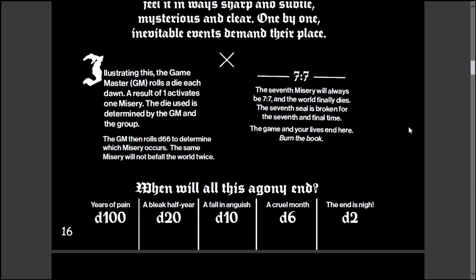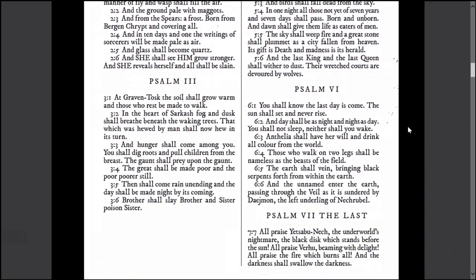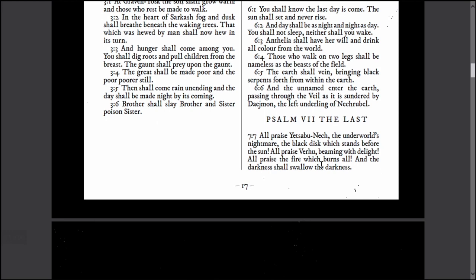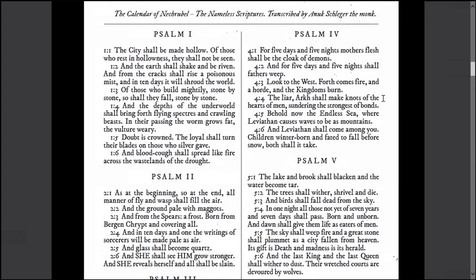You've got these 'miseries' — basically seven psalms that you can roll randomly to see if any of these happen. When you get to the seventh psalm, the world ends. So there's a time crunch and a feeling of hopelessness and despair in this game. I like that sometimes — it's really nice to play a game where the players aren't just superheroes going from one quest to another. In this game the world is crap. There's no surviving it — it's just how long can you survive until the end? And I love that.